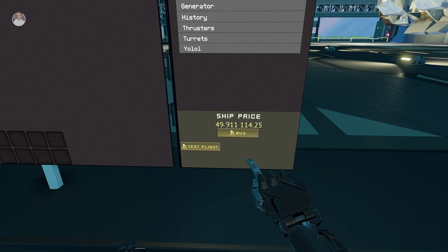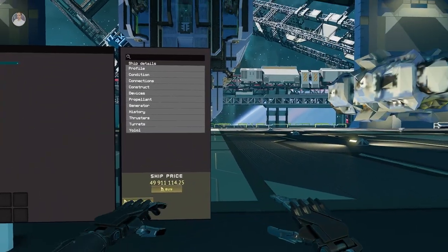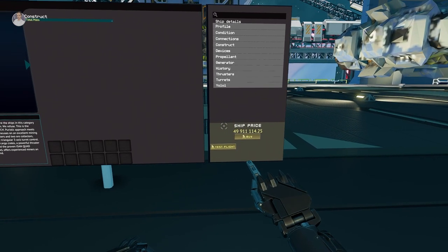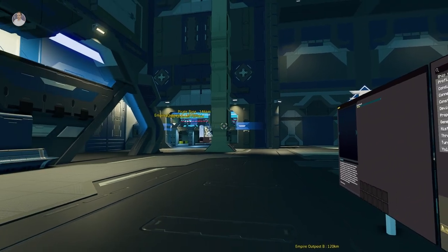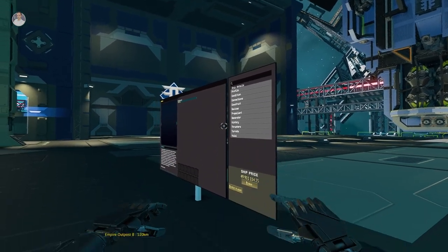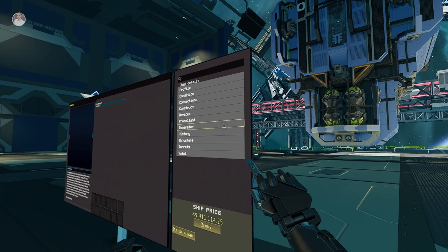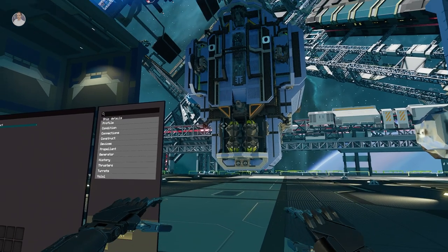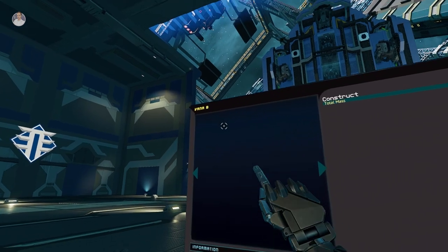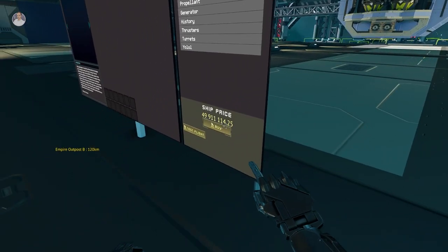It's sitting around 49.9 million - just under 50, so it's a good price. For 480 cargo crates at 50 million, that's not bad. The Loxodonta was over 50 million and has no cargo crates, so just got to point that out. If you don't know what the Loxodonta is, it's a ship I've designed - check my previous videos. Anyway, Duratech really outdid themselves with this one. It's called the Vana B and it's pretty cool.